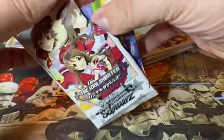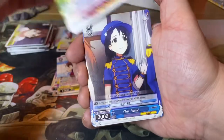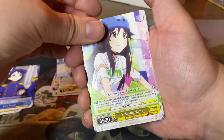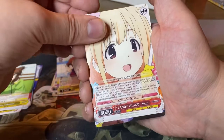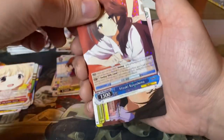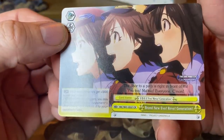We are halfway through the packs. Team KBYD Sachiko, Chie Sasaki, Yuki Himekawa, Rock Idol Rina, Aiko Takamori, Candy Island Anzu. And we have a regular rare: Mizuki Kawashima. And another one of these climax rares: Brand New Evo Revo Generation.